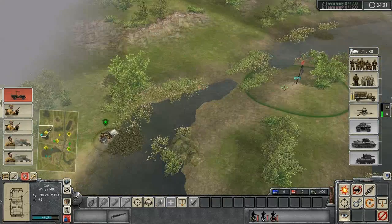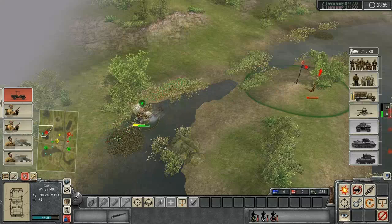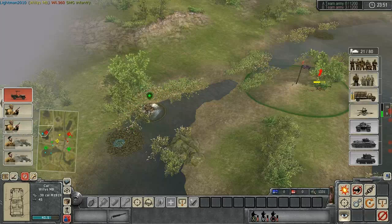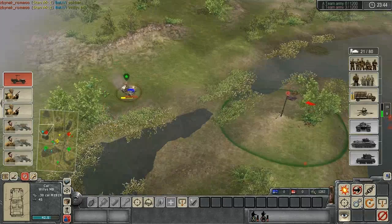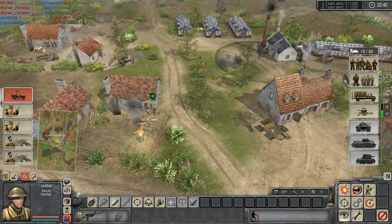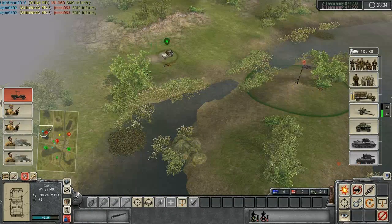It looks like we're nearing the opponent's rear point here. SMG guys — this is going to be pretty good. Should be able to kite them pretty easily. Just as well actually, because I'm kind of taking a few hits with my jeep here.